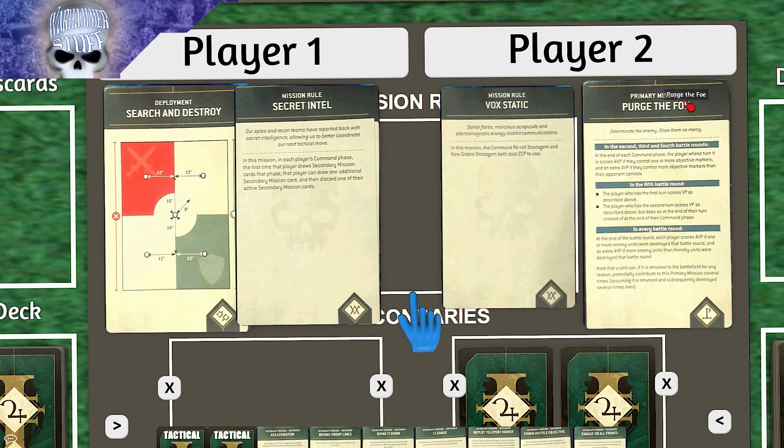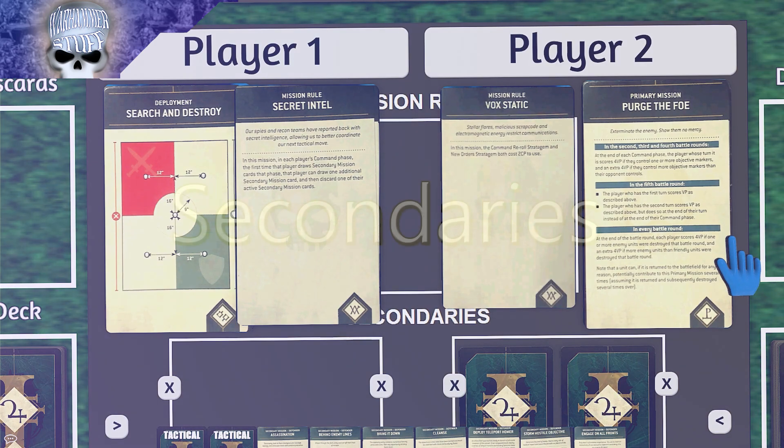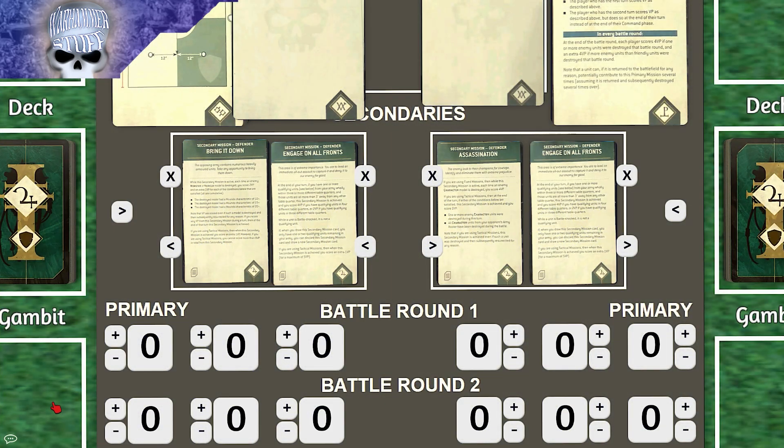Vox Static costs 2 CP to reroll and use a new order stratagem, so that's going to be harsh. For the primary mission: four victory points if you control one or more objectives, and an extra four if you control more than your opponent. At the end of the battle round, you score four VPs if an enemy unit was destroyed, and an extra four if more enemy than friendly units were destroyed. So just keep killing things.